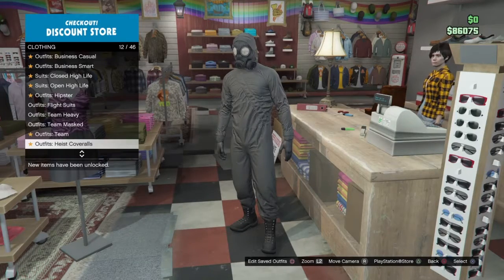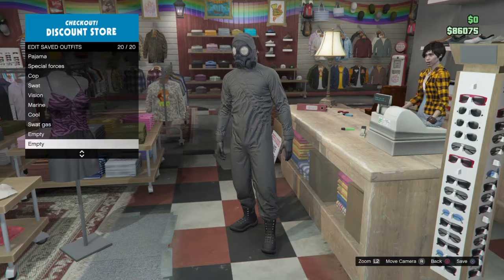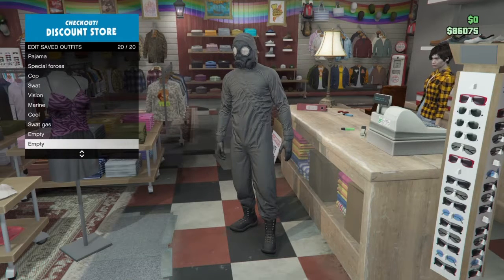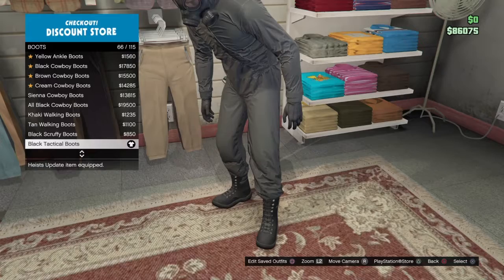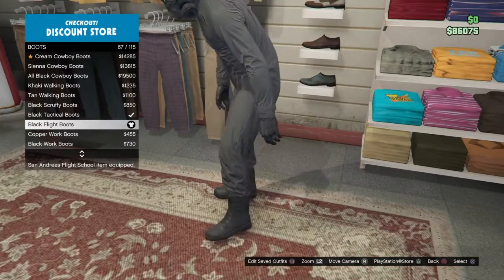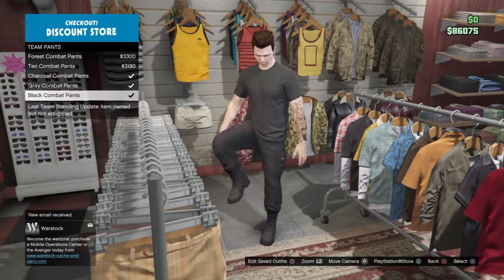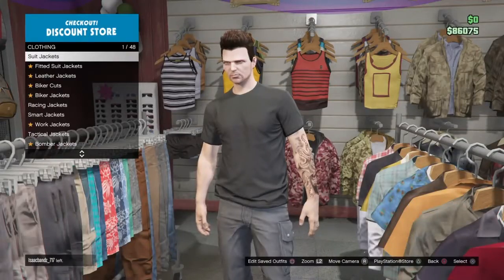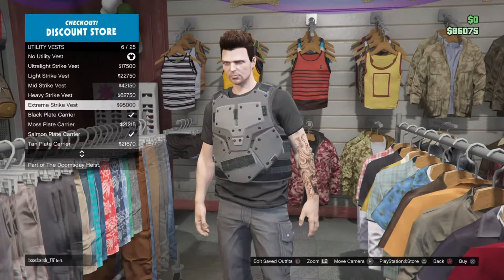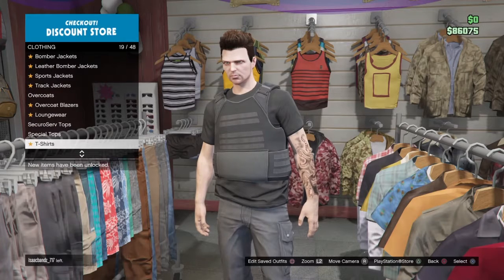You're going to want to go over to the outfits section of whichever store you're at, then go to heist coveralls. You can buy the fumigator — whatever outfit has a black gas mask already equipped. Save that gas mask outfit. Then to make the secondary outfit, you're going to want the black tactical boots or the black flight boots — either one. Get the charcoal combat pants or black combat pants, then the black plate carrier with the charcoal t-shirt.